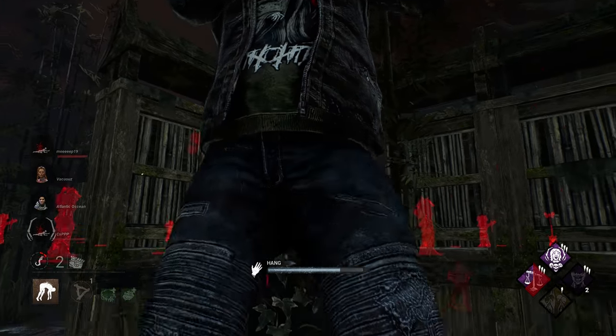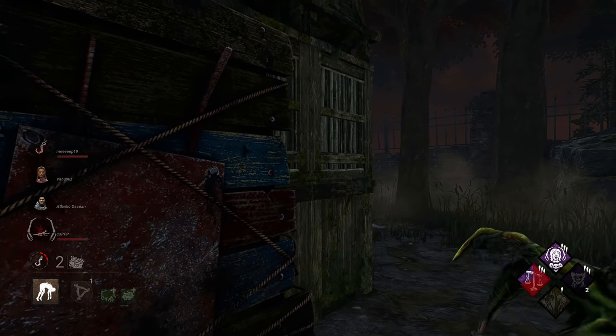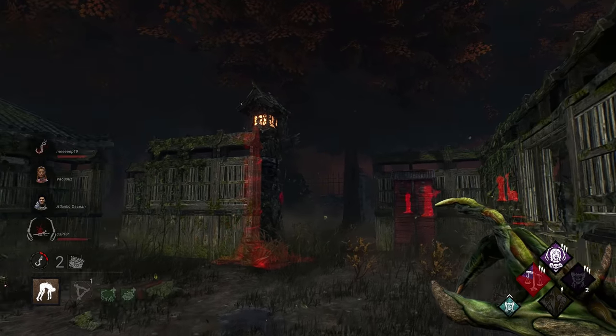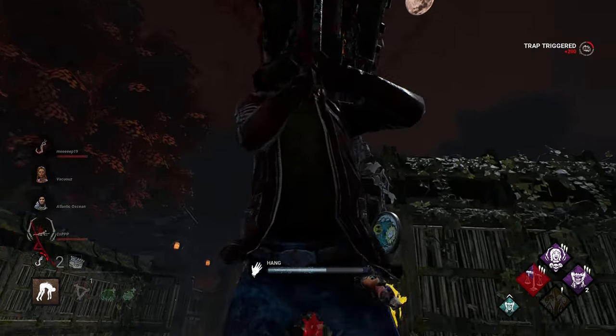I'm not going to place a trap anymore. Like I said, I think these guys are on comms, which means they can basically just say 'hey, there's a trap there.' And if you're a competent survivor, you'll kind of realize you're going against Hag and you won't make the same mistakes you normally would, like just running over for the save. So instead we're gonna play it out a little differently.